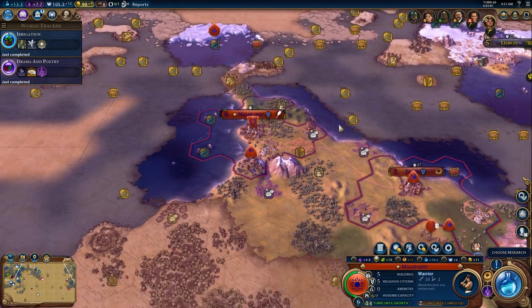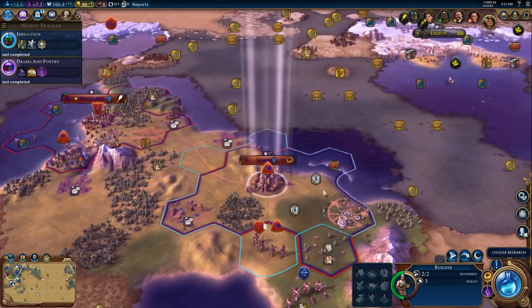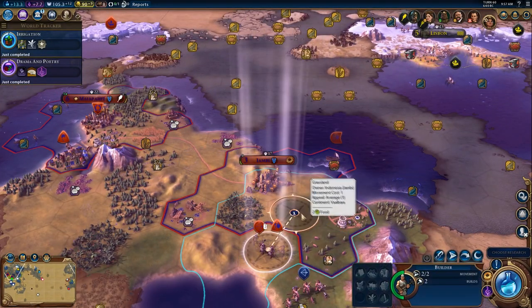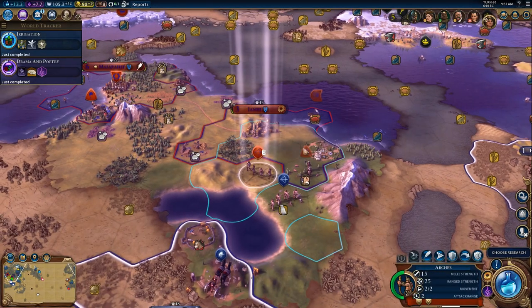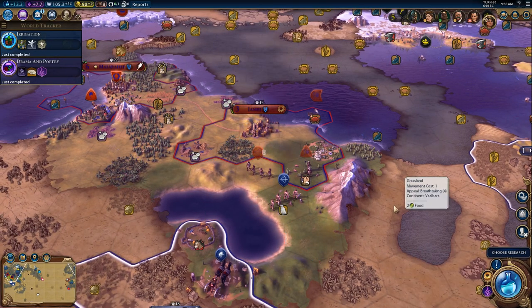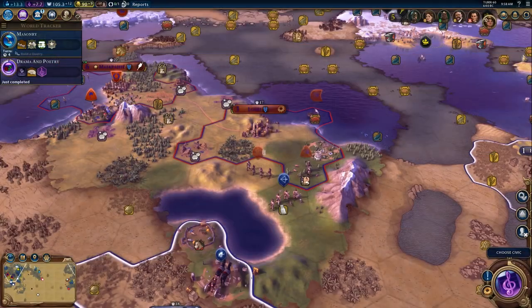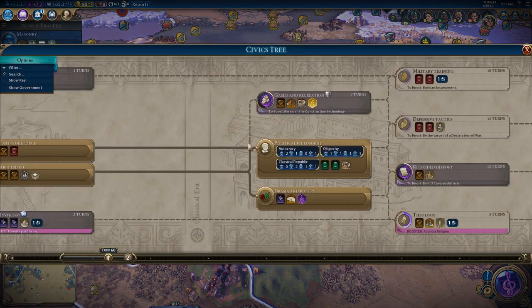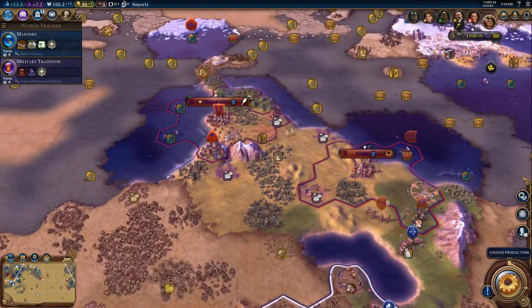And we can also purchase... Let's see what we need to do here. Let's get you out there. America, I hope you're not thinking about what I think you're thinking about, because I want to beat you to that punch. Let's go for masonry so we can have access to the walls, because we could potentially need those within a turn or two. Military tradition — let's do that as well, so that we get flanking and support bonuses for our armies.